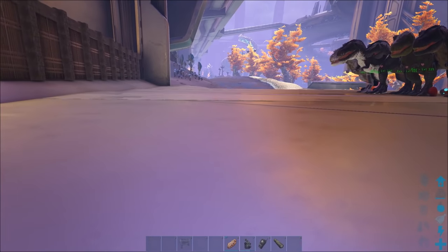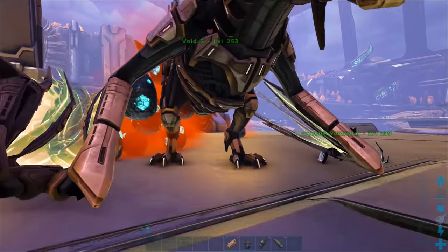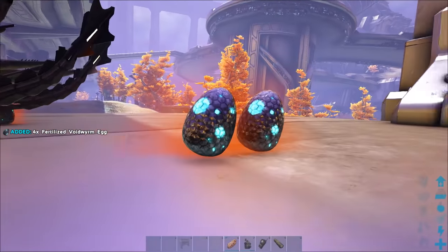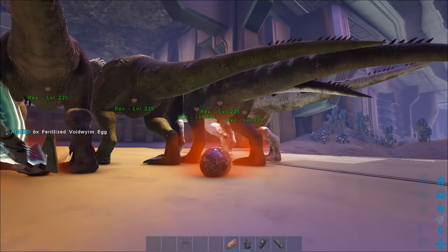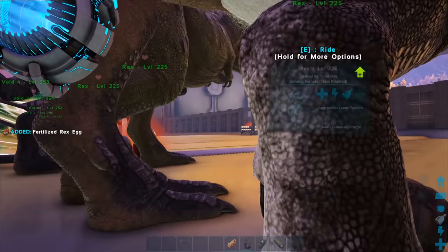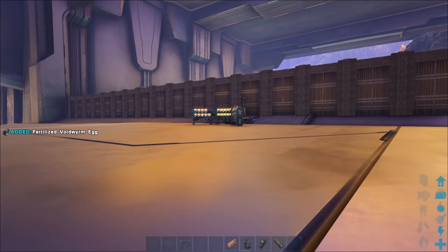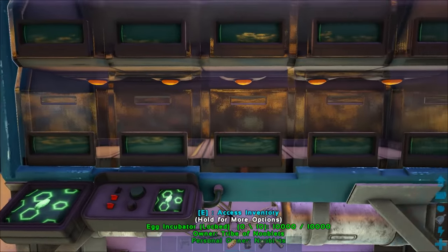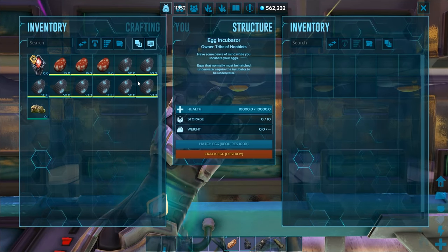Right, let's get some eggs and I'll show you how it works. The wyverns have been busy, and I'll get some Rex ones as well. Go to your incubator, open up its inventory — yours is on the left, the incubator's is on the right, and transfer the eggs over.